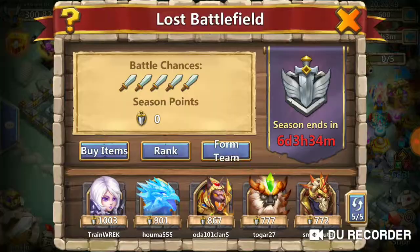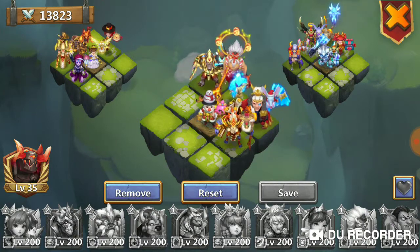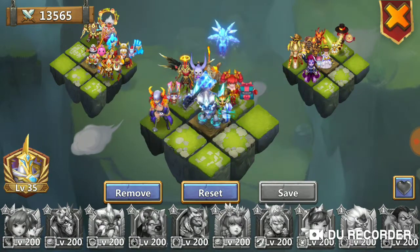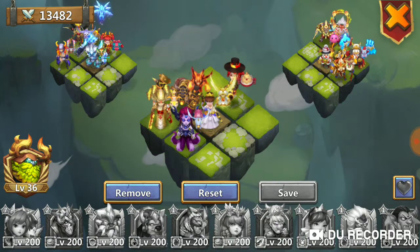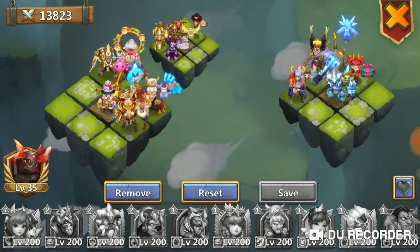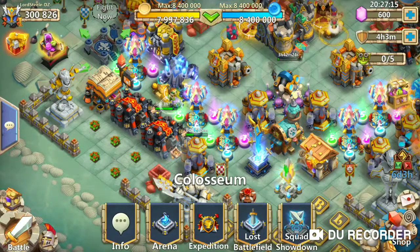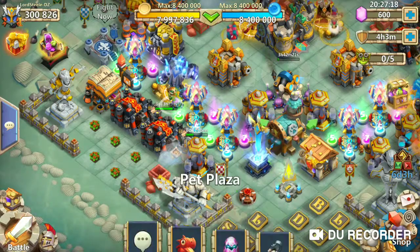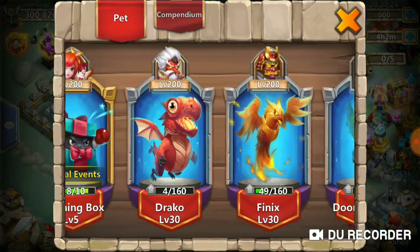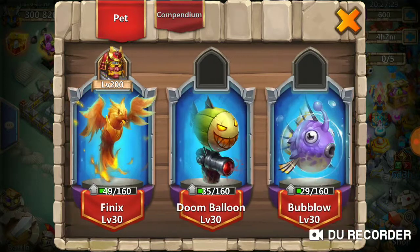Let me check my teams again — Nick's team all has pets. I believe everybody has a pet. I'll give one to Golem since he's a healer, but if he dies on the front line that's kind of risky. Not sure if he'll die, but we'll just see — this is an experimentation week anyway.